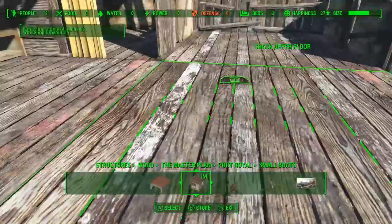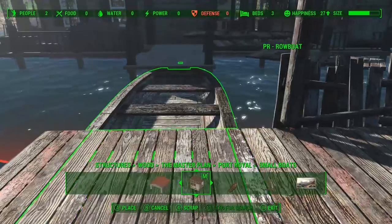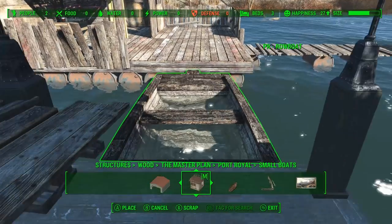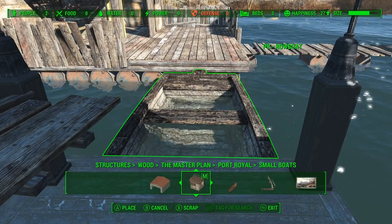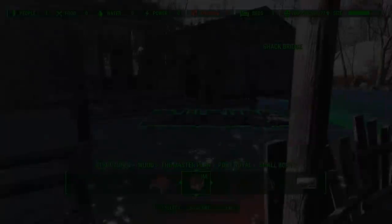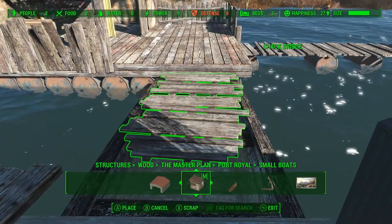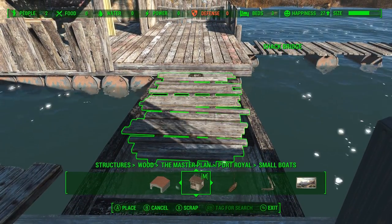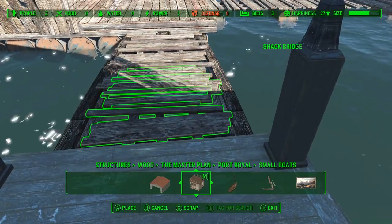This is Taffington Boathouse, so I figured we can go ahead and use one of these rowboats here — easy enough to salvage and repurpose as a walkway, just a matter of getting the height right and getting it so it's not sunk into the dock. Now we're going to go ahead and put some junk bridges across the top — makes it a little easier to walk across and it also hides the fact that there's water inside the boat.